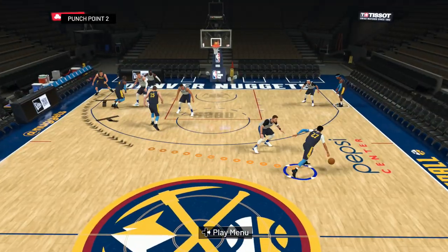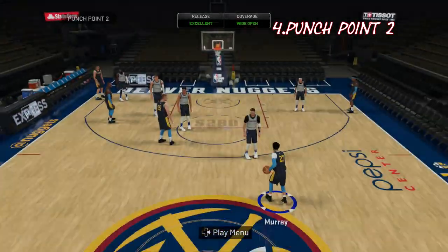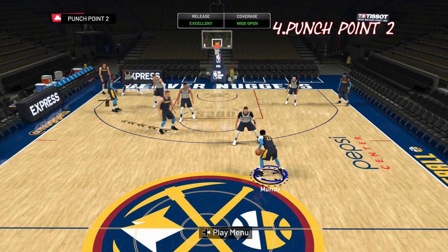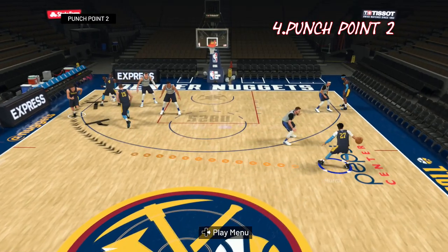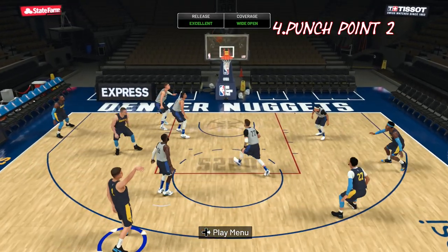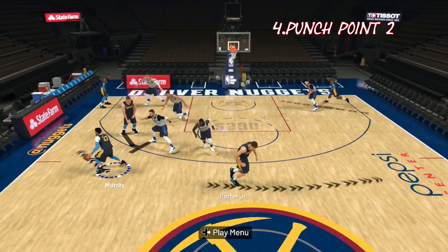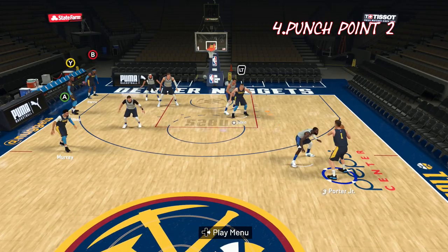The next play is the Punch Point Two. You can call this for anybody that has post-up low priority, and even though it's a post-up play you can use it to get some open threes. Here I call it for Jokic — Murray starts with the ball at the top, then Michael Porter Jr. gets a screen from both Milsap and Jokic, comes up to the left wing, and gets open for a three. If he's not open, give the ball back to Murray, wait, give it back to Porter Jr., then give it to Jokic and from there you can create a shot from the post.